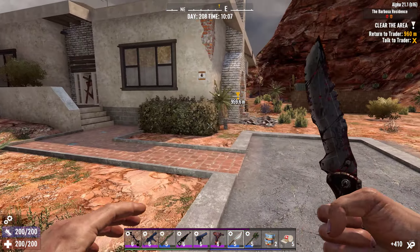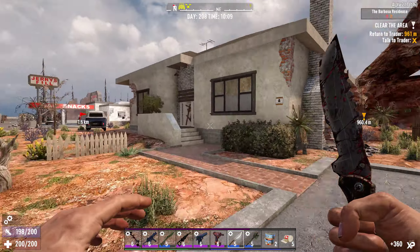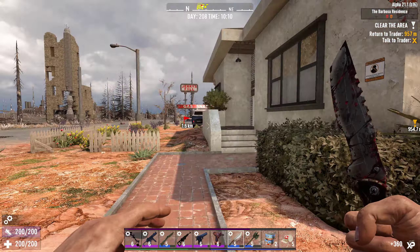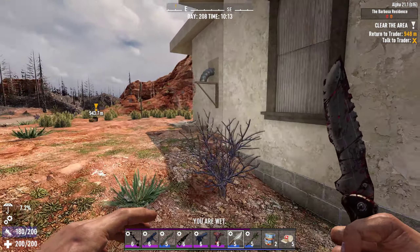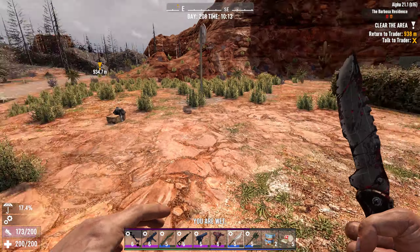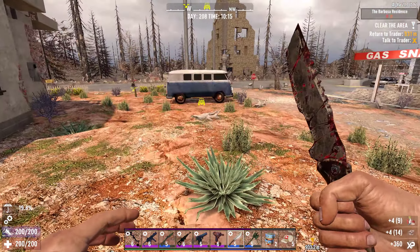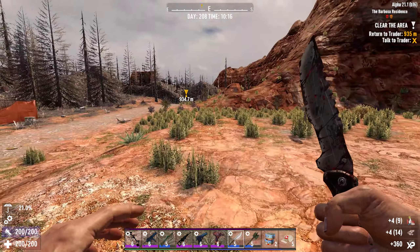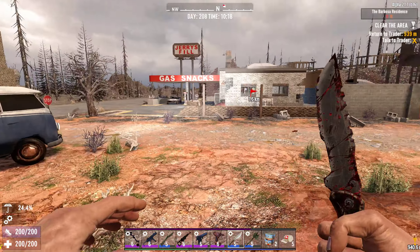Alright, that does it — that is the tier one clear for the Barbosa Residence. We'll get this handed in to Trader Bob so we can get another mission. If I come across a different vehicle I'll repair it and feature it in one of the upcoming videos, but right now this is what I currently have.